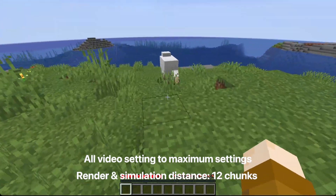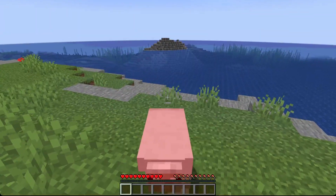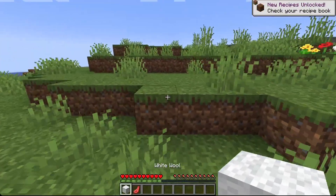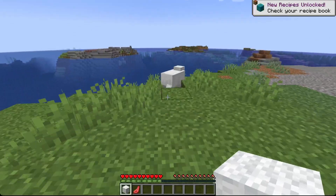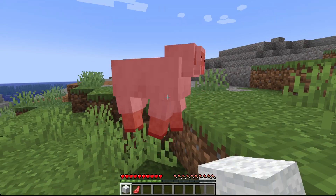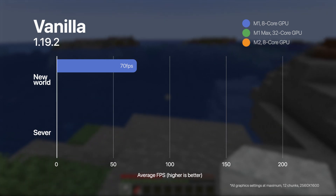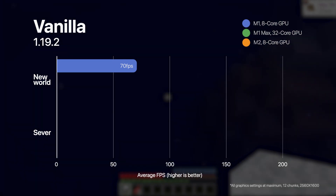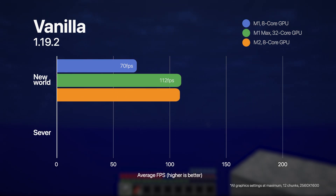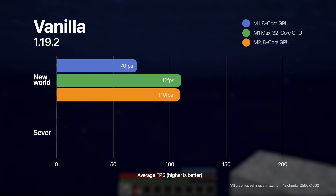When you play Minecraft the FPS is very inconsistent, so the numbers I'm going to give you here are averages. There were much higher highs and much lower lows, but I took a load of readings and averaged them out over time as I was playing these different worlds for a couple of minutes each. In this totally fresh brand new single player world, on the M1 we were getting 70 frames per second — not too bad. On the M1 Max, 112. On the M2, 110. Pretty similar between the M1 Max and the M2 — interesting.